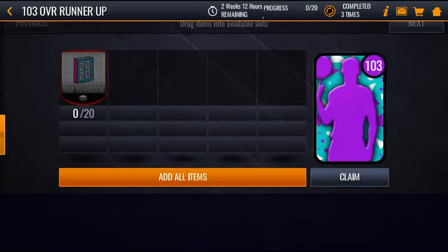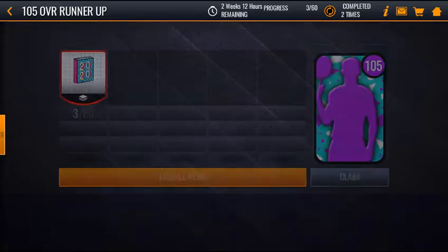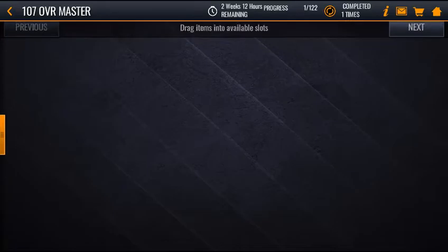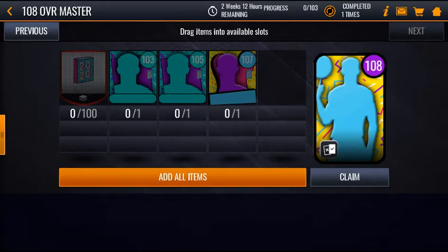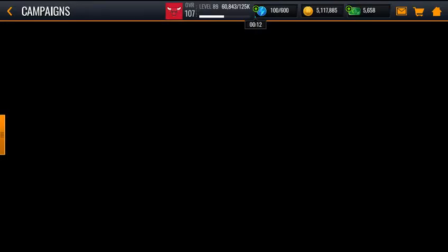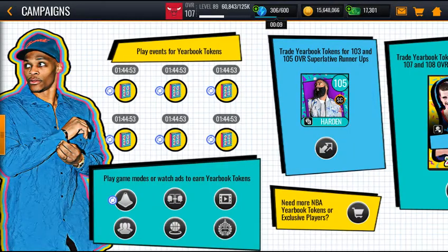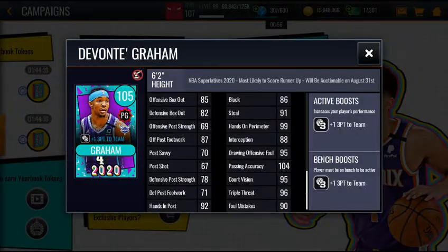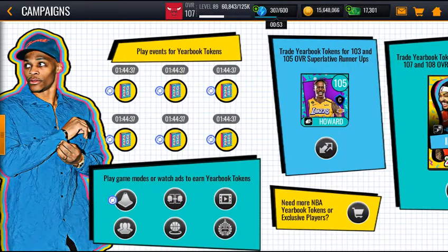For the sets, do these two first, and then after that do this one, then do those again — the 103 and 105 — to get that 108, which I got this morning. Grind Arena because you can get tokens without using stamina. You only use 10 for one token. Also keep these cards if you want, because they actually give boosts and stuff.